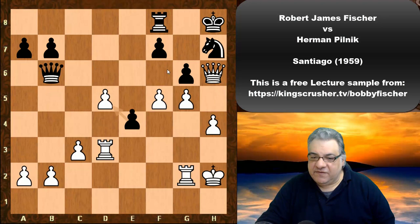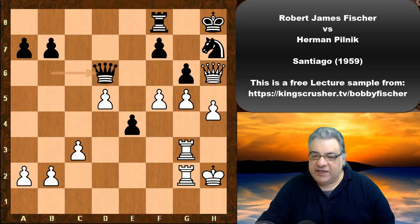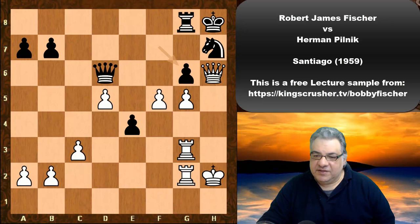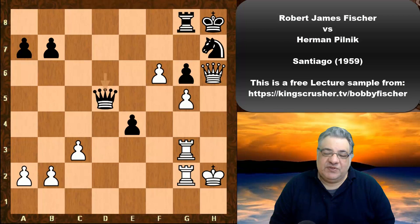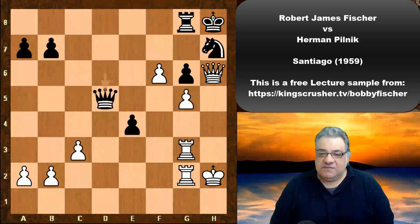exd4, the rook joins the other one and shields the diagonal. Qd6, h5 avalanching, Rg8, hxg opening up more things with f6 — a big passed pawn. Black blunders — or rather makes a mistake in an already hopeless position — with Qxd5. Can you guess what Fischer plays? Pause the video five seconds — a very neat little finish.